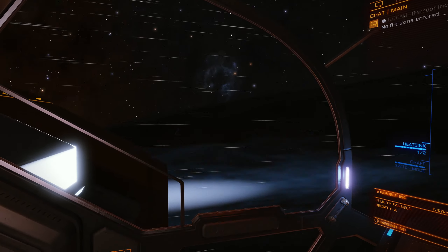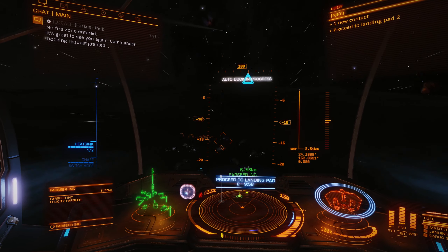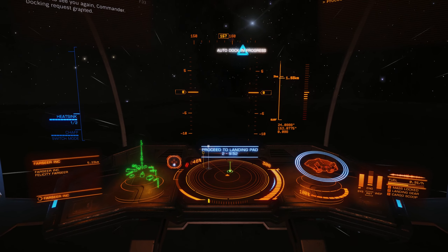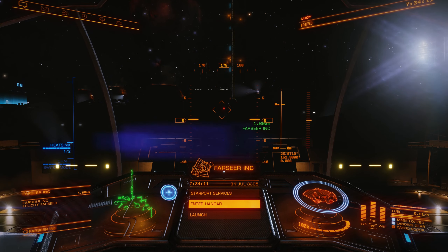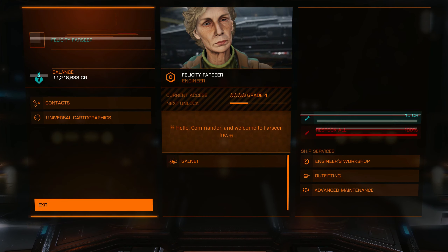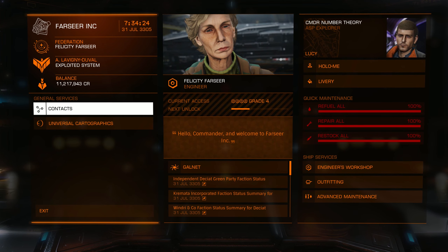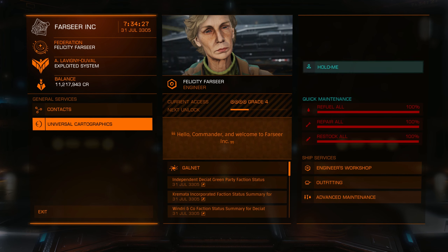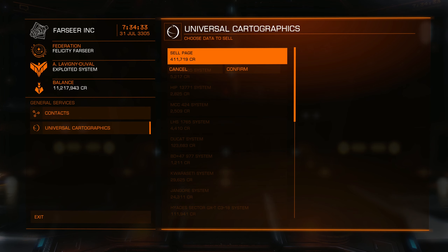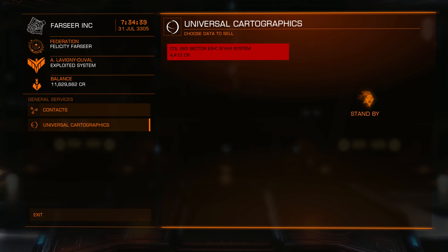Let's get her boat up. Alright, we're back. Proceed to landing path 02. Starport services, touchdown. First things first — let's get it gassed up, get it repaired. Contacts. Universal Cartographics — we could probably sell some of the stuff we got. Sweet! 411,000 credits — I will take it. Alright, now Engineer's Workshop. I would like a frameshift drive upgrade.